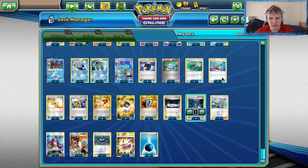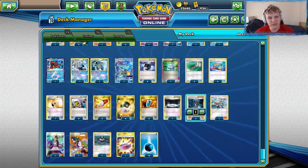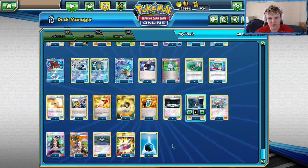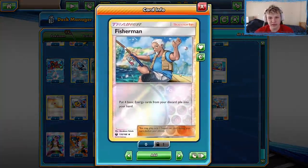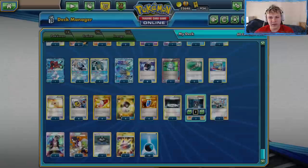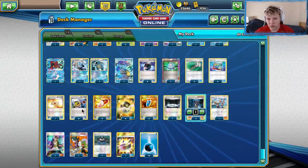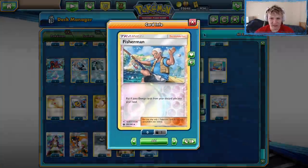Order Pad — I just want to be straightforward and consistent. One Professor's Letter — always nice to go Order Pad or Trainer's Mail into a trainer that can get energy. Four Superior Energy Retrieval, four Ultra Ball, four VS Seeker — all standard. One Lat Sylveon, standard as well. Two Archie's standard. Some people opt for not playing Fisherman, but when you get awkward hands where you have to discard two to three Superiors on your first or second turn, it's nice to have Fisherman as backup to get some energy back into play.